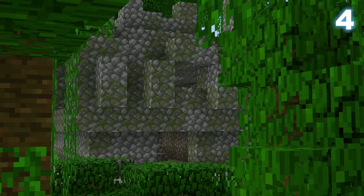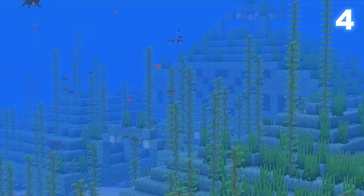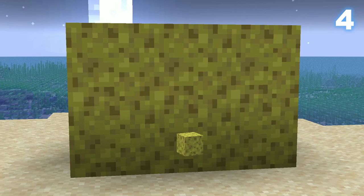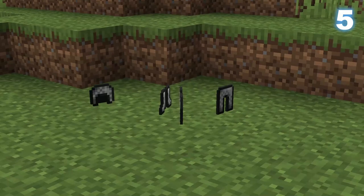String, sticky pistons, and wet sponges all spawn naturally. String and sticky pistons generate naturally in jungle temples, and wet sponges in ocean monuments. However, one block that doesn't spawn naturally is the dry sponge — wet sponges spawn naturally but not their dry counterpart.